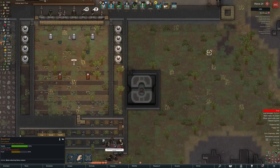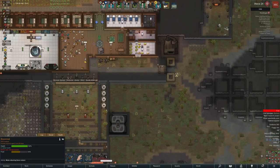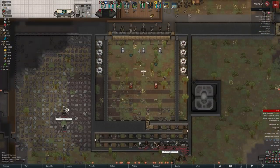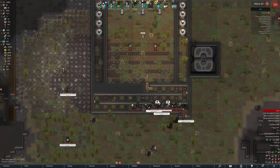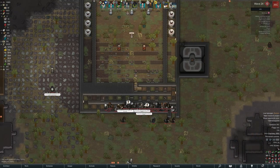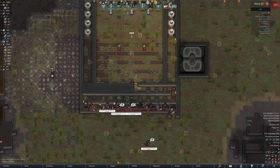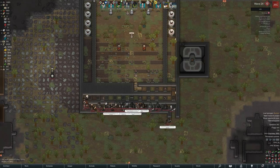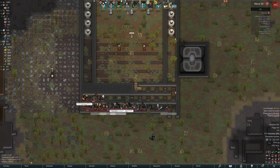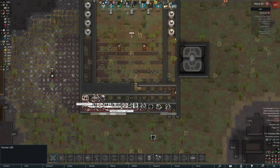Here we go with wave 24 — 86 enemies coming in, which is quite a lot, especially when there are only 8 of us defending. We already have some Teslas in place and a couple of the Inferno-type statues as well. They will go around and attack random things, but while they're doing that they're not attacking the point where my people are. And then there's a mechanical cluster as well — wonderful.